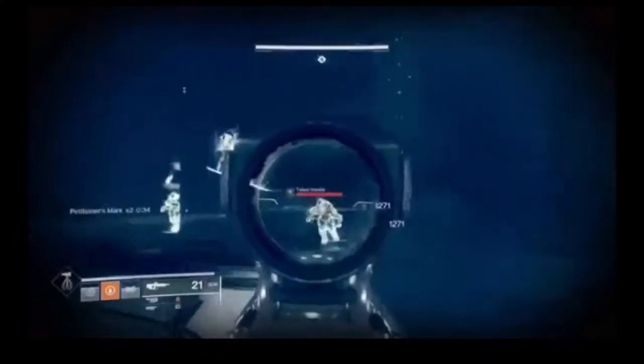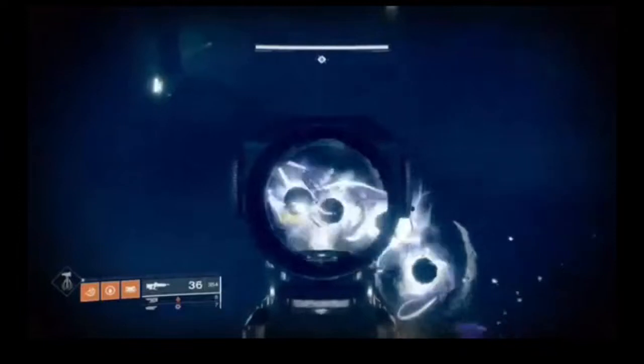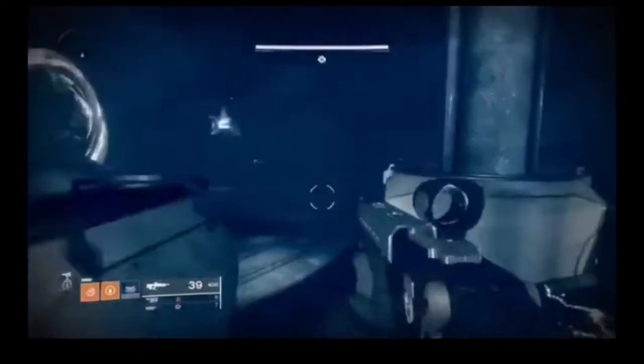The next weapon is Swarm of the Raven — and you don't necessarily need a god roll, you just need it with Spike Grenades. It's a Grenade Launcher like Windigo. How do you get it? It's a random drop from an Iron Banner match or Iron Banner engram from Lord Saladin — there will be one more Iron Banner for Season of Opulence. No Catalyst. Its versatility is long range. With overpowered buffs, Rifts, One-Eyed Mask, or Barricade, it's super well done. Go grind for this weapon before Shadowkeep.